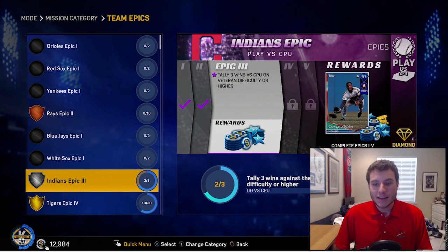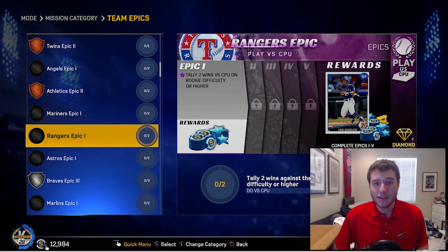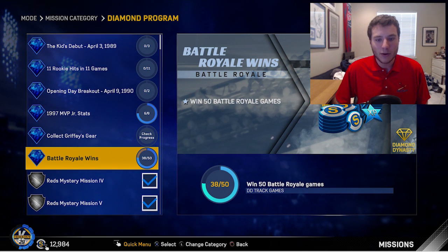Giving you guys an update on all the other sets I'm working on — my team is coming together really nicely. I did collect all the Indians players, so I have Andrew Miller in the bullpen. I need one more win against the Indians on veteran, and I need to get hits with Michael Brantley — I'm only 12 hits away from getting myself 95 overall Max Scherzer. Now I'm going to start working on the Ian Kensler collection. Ken Griffey Jr. is leading it off because I'm so close to finishing his 99 overall mission — I only need 12 more wins in Battle Royale.